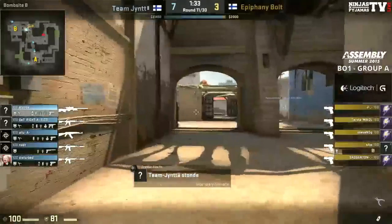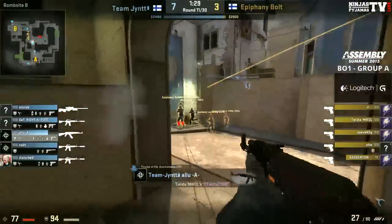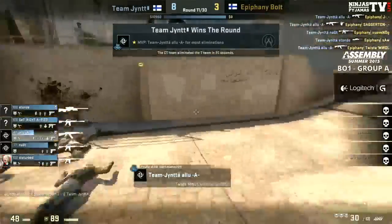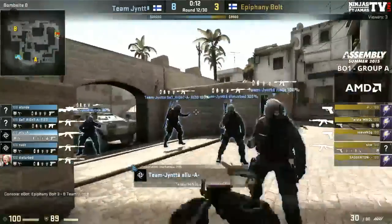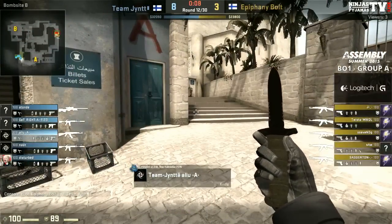T's are forced to do some sort of underpass mid split. Alu making contact first — AK spraying away, three easy kills, makes it nearly four. That is huge stuff — on the eco, they just ran into him lined up and he knocked them down like a bowling ball. It looked like he got the fourth but someone just stole it right at the end.